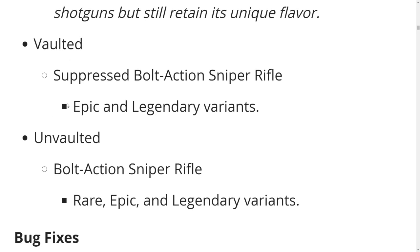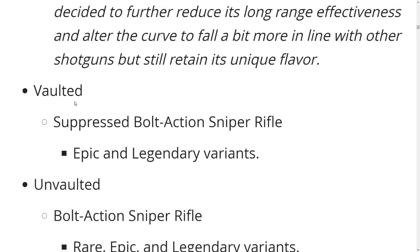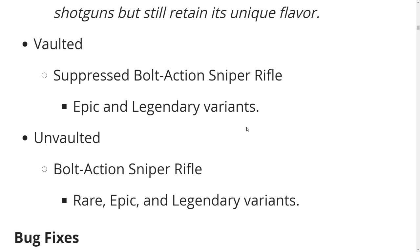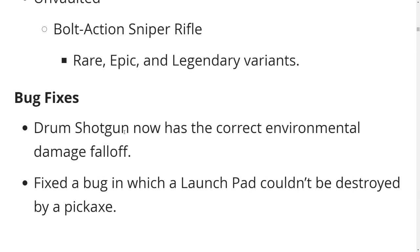The changes this patch also unvaulted the bolt action sniper — so they vaulted the suppressed one and unvaulted the normal one. That's kind of cool, I mean useless, but whatever. Bug fixes: drum shotgun now has the correct environmental damage fall-off.